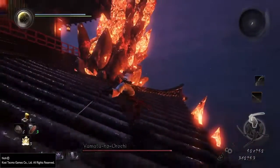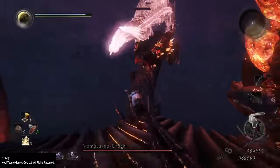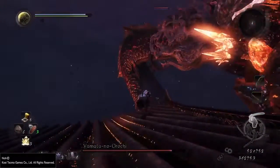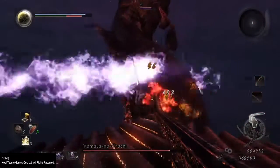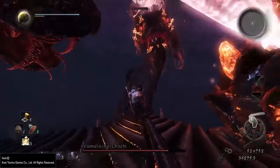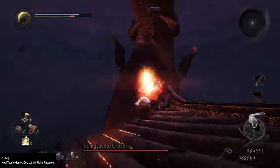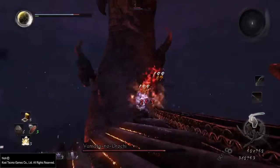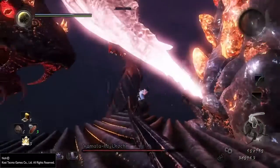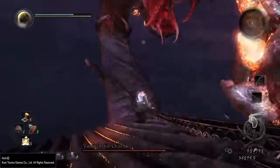You start off fighting heads with non-elemental attacks. They just shoot energy blasts at you, and they have this breath attack. They'll also try to bite you, or basically slam their heads onto the roof and just try to squish you. Now that I took down the first head, I am now fighting two. I always go for the right one, and I tried mixing it up on my other attempts — didn't quite work out, so I always go for this one first.